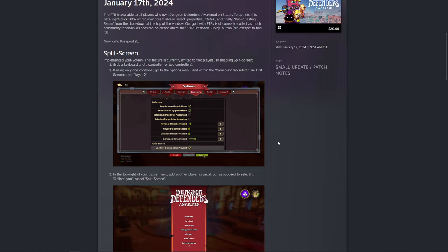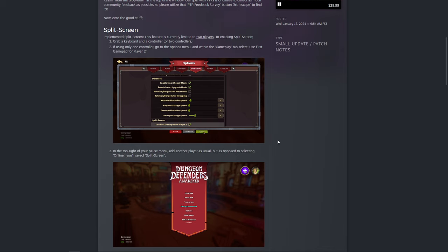First off, Split Screen or Couch Co-op. Local co-op is something that's been promised since the beginning. This is finally coming and is functional in a testing environment right now in Dungeon Defenders Awakened if you want to check it out. There are instructions on how to access it — pretty straightforward really.